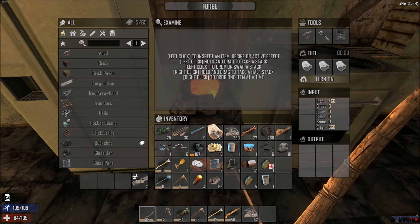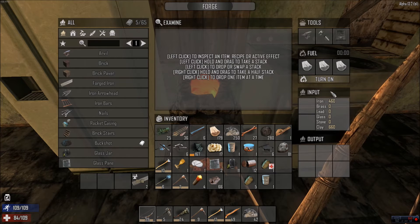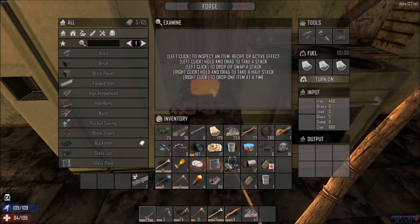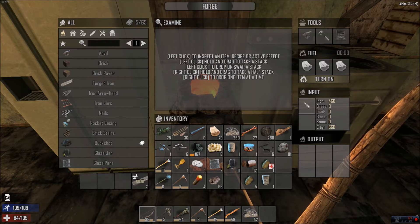In this update, they now have input, output, fuel, and tools. What gets a little confusing is that instead of just melting it down and using molds, the clay and iron go into your input.